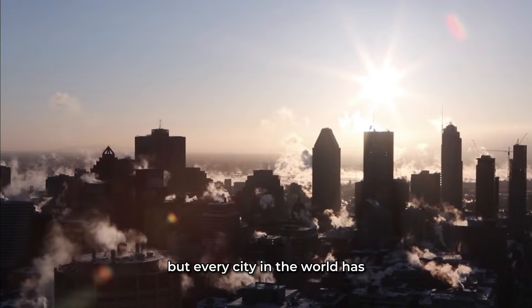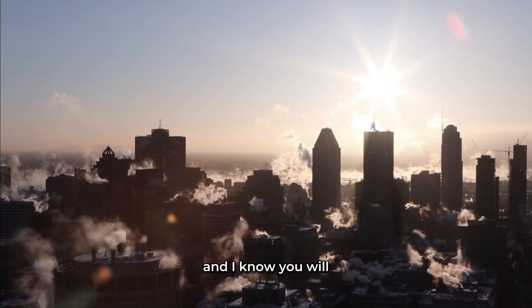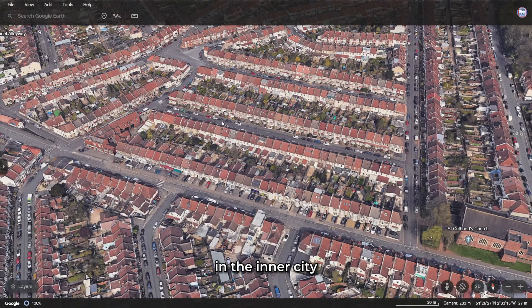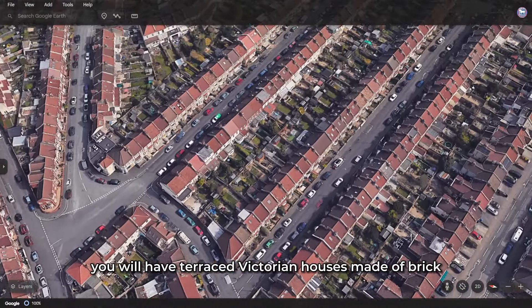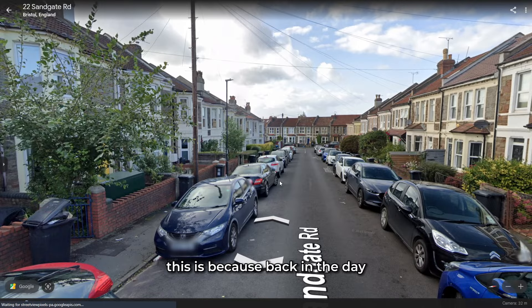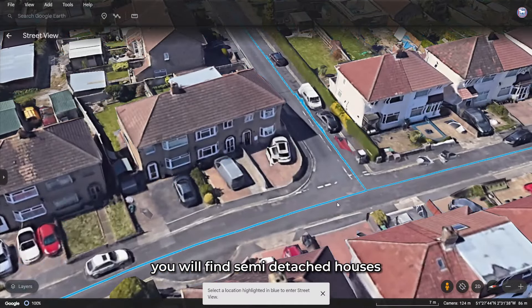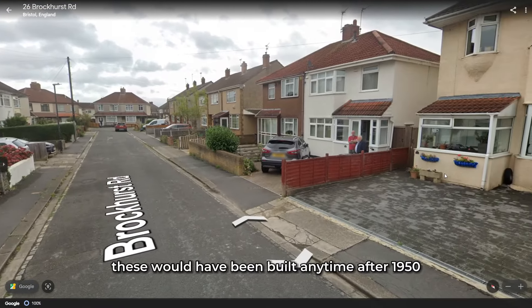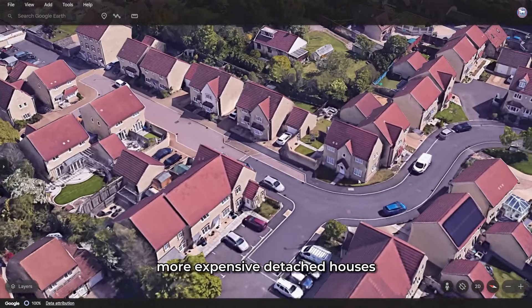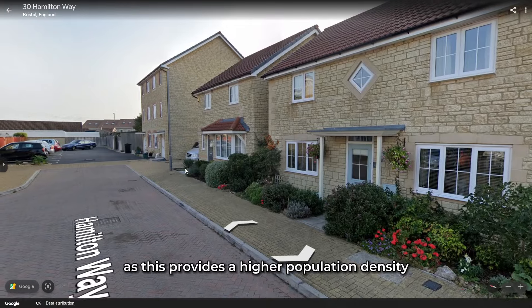Every city in the world has houses where people live, but it's important to build the right type of house in the right place. In the inner city just outside the high-rise area you'll find terraced Victorian houses made of brick on narrow streets, with no drives or garages — because back then cars weren't used. Further out you'll find semi-detached houses with gardens and driveways, built any time after 1950. Eventually you reach the suburbs with larger, more expensive detached modern houses. Don't forget apartment towers to provide higher population density.